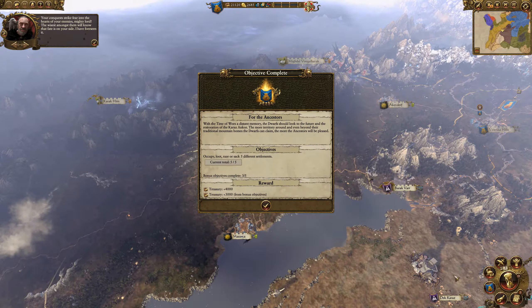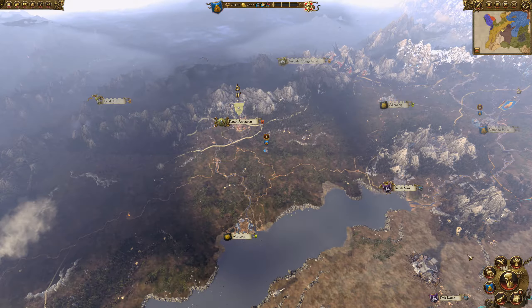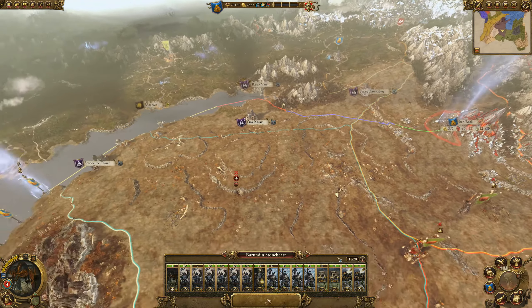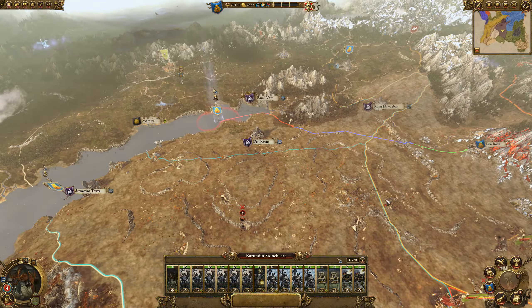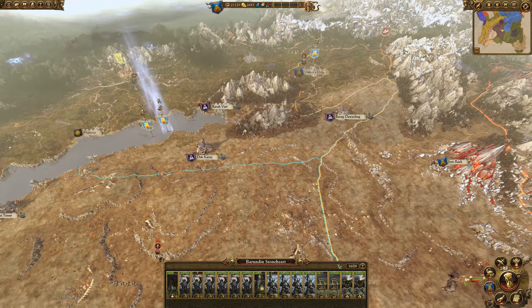We got a nice big income increase — 7,000 extra. Plus completing several objectives — very nice. One dwarf hold at a time, occupy, loot, raze ten different settlements for 6,000 gold — yes, we conquer all! Now let's divvy up the confederation forces. One general has some decent stuff, the other has not much worth keeping. I'll take the bolt throwers and cannons — definitely worth keeping. The rest aren't worth it.